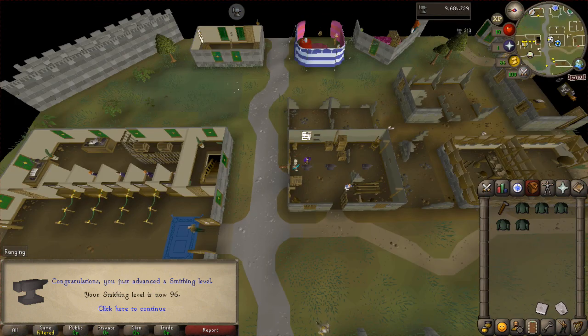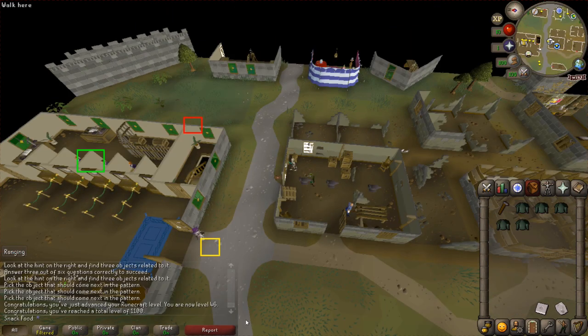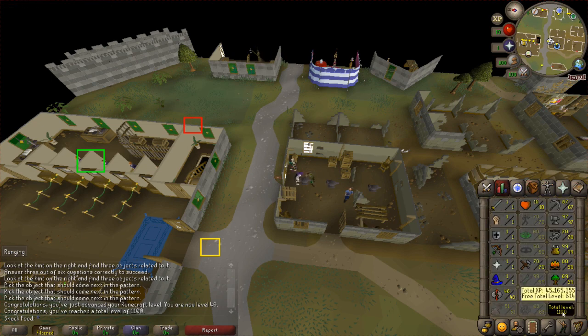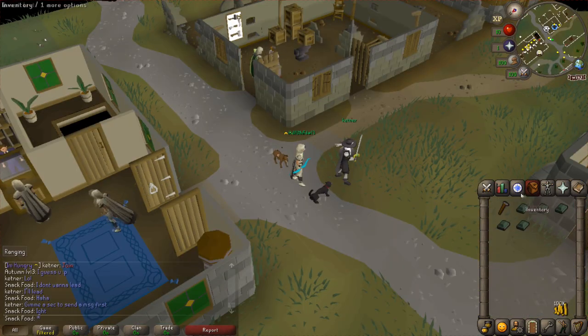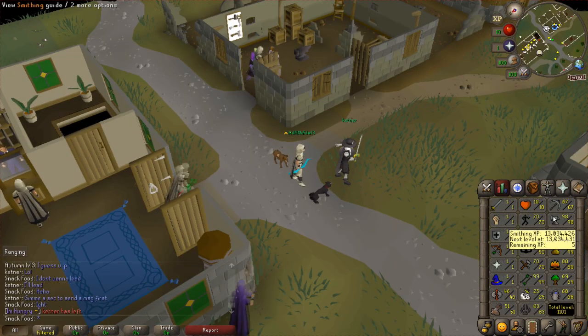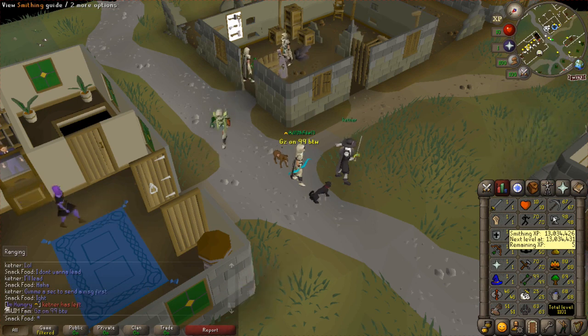95 smithing. Level 96. So close but yet so far. Level 97. I got a book of knowledge random event and of course I put it into runecrafting. We have reached 1100 total level — holy shit, we're making some gains. We're almost at level 98. Level 98 smithing — one more level. Right now we are five XP away from 99 smithing. We're going to walk to south of Portserim — we're getting that 99.